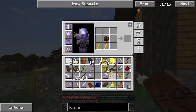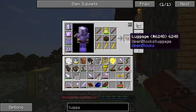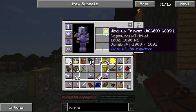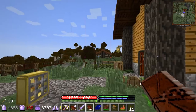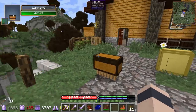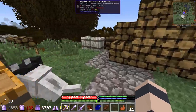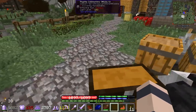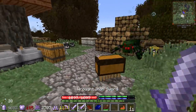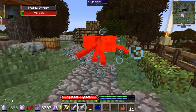All right let's do it - treated sticks, the trinkets fully powered up - we get the luggage! Oh and it doesn't use up the wind-up trinket - oh that's great, because that thing was kind of expensive. Oh come on - oh wait, is he not following me? Oh yeah he is! Get him, luggage! Oh that's great.